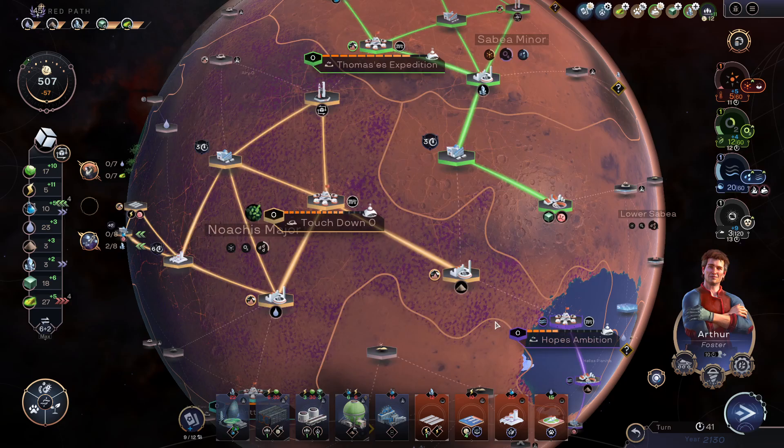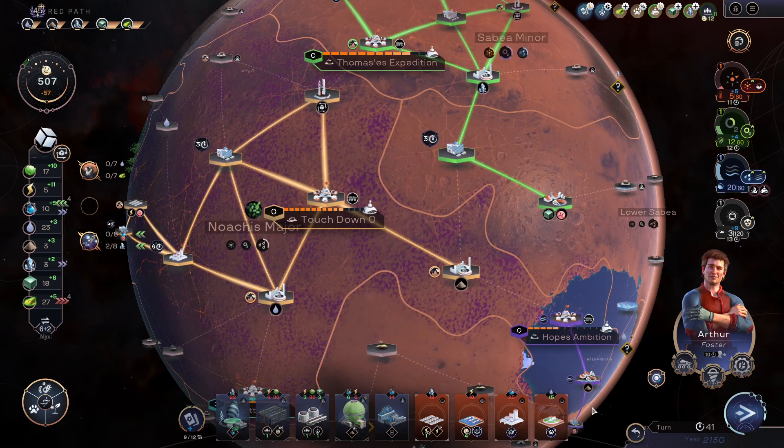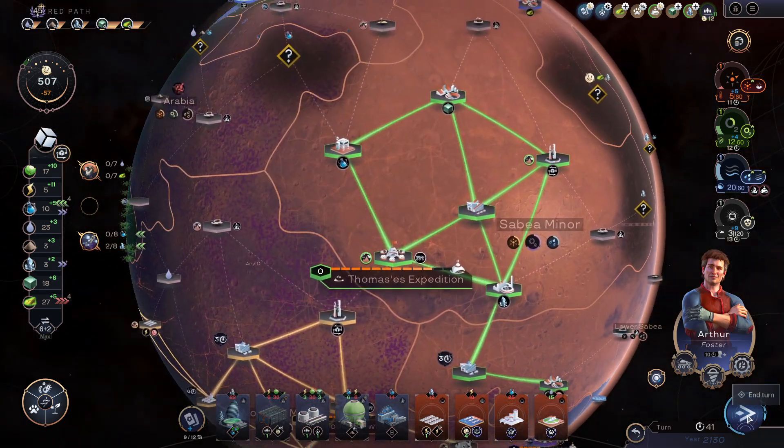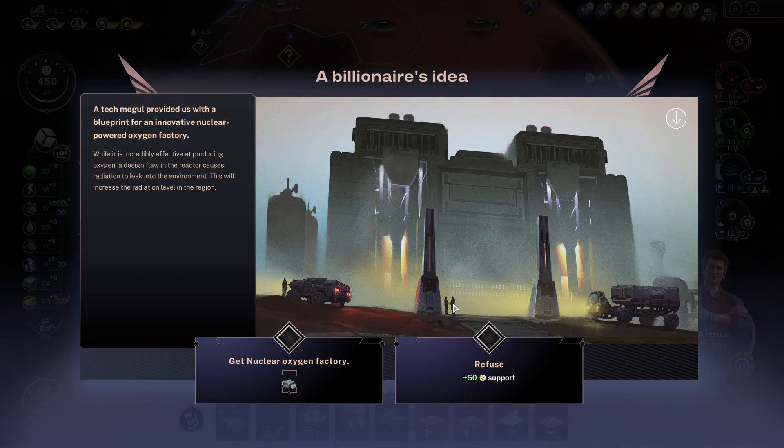I'm importing more than I'm exporting. Okay, let's settle with that. Anything else I can build? I can build an animal spreader but I really need some robotic farms or something. A billionaire's idea — first time I see this one.